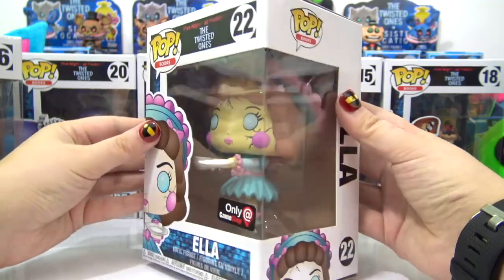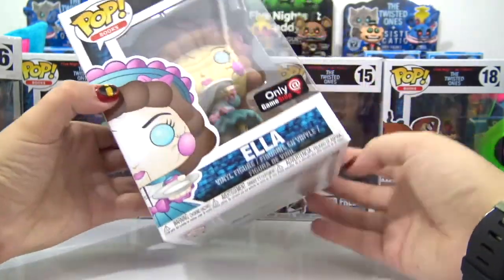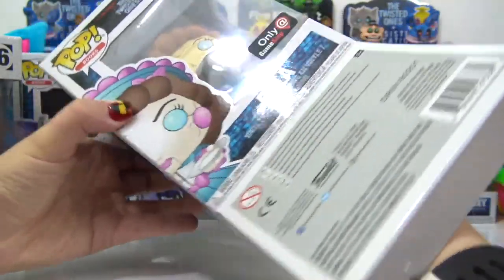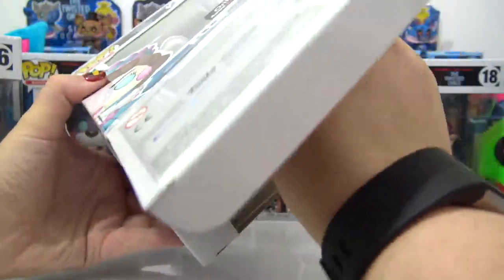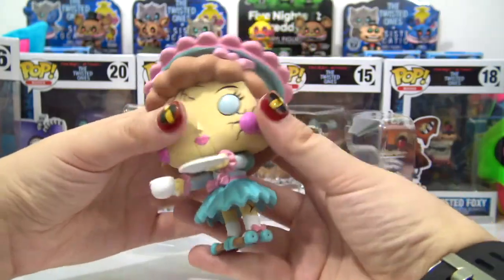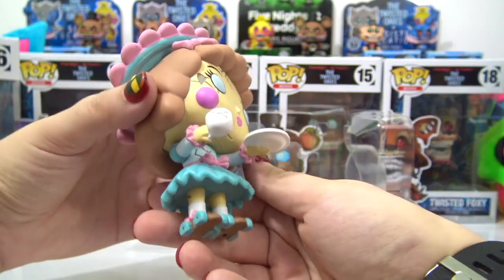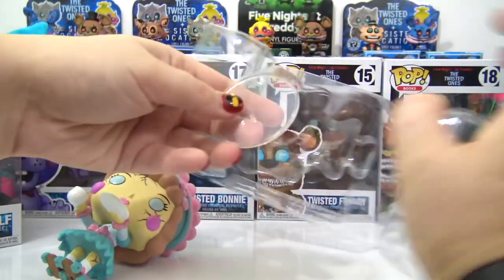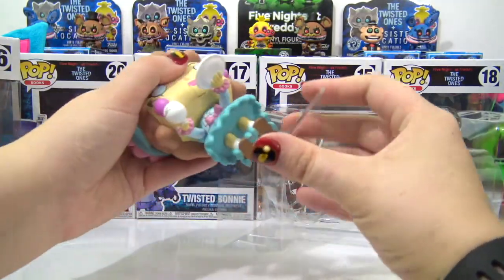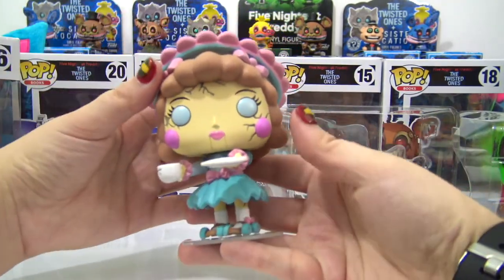Let's start with our first exclusive — this is Ella, and Ella is the GameStop exclusive. She comes with roller skates, a plate, and a broken cup.